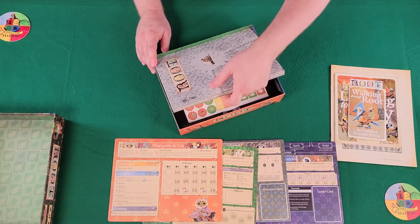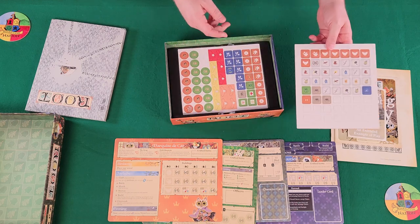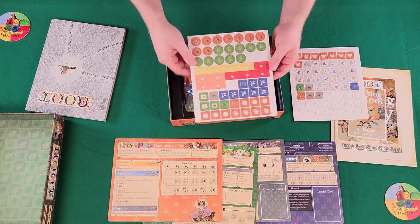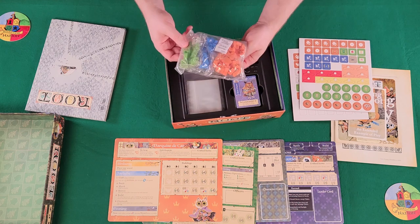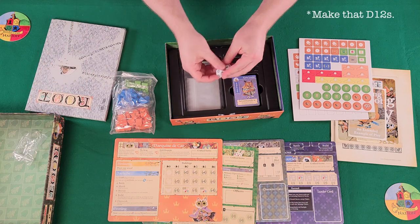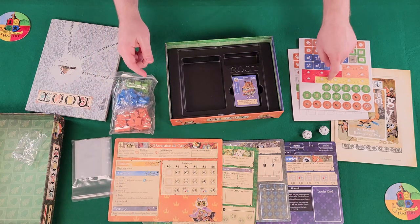And the board — we'll take a closer look in just a minute. We have our first punch sheet with lots of stuff for the Marquis de Cat, crafting items, the castle, warriors, rebels, and all kinds of stuff. They're two-sided. We also have the meeples. We have two D8s of pretty good quality — they're zero through three, repeated twice. And there are plastic bags to go with all your little meeples and tokens once you get those punched.